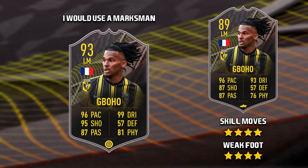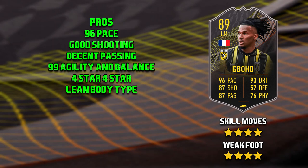The final level 30 card is Yan Boho — I'm assuming the G is silent, so if I'm wrong let me know in the comments below. He has medium-medium work rates, four-star skill moves and a four-star weak foot. If I was to take this card, I would apply a marksman chem style. The pros of this Boho card — his pace: 96 pace is obviously very good, though 99 would be top tier. He has good shooting with 94 shot power, so he should have an absolute rocket in his boot. He has decent passing — 91 short pass and 86 crossing. He also has 99 agility and balance and four-star four-star, and finally his lean body type, which leans into the 99 agility and balance, so he should be able to turn on a dime.